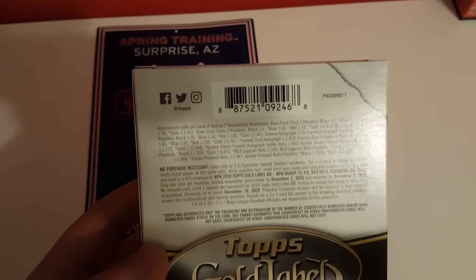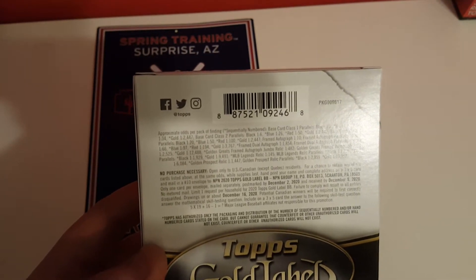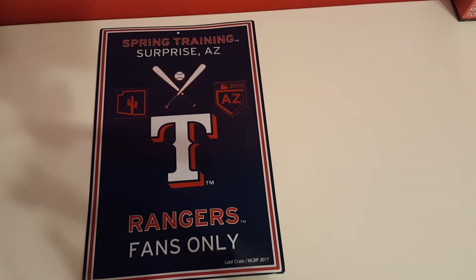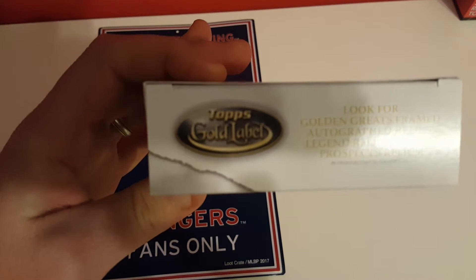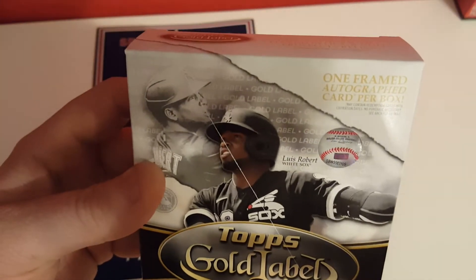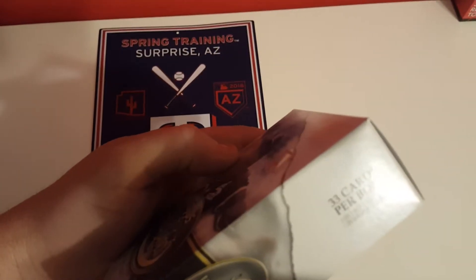It says there's all kinds of relics in there — relic parallels, gold and prospect relics, golden great framed autographed relics, legends relics, and gold prospect relics. Six packs — they have class one, class two, and class three, and then there's parallels, 33 cards.